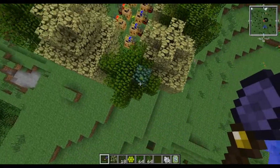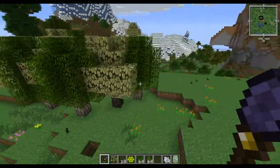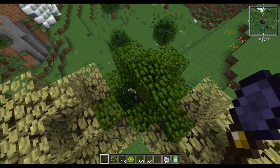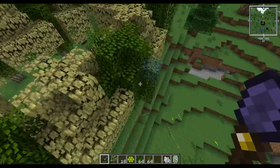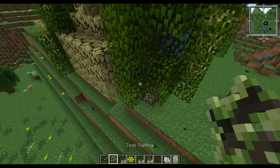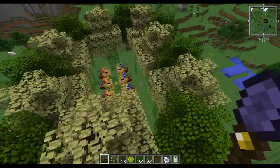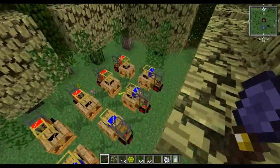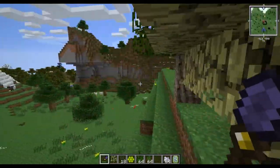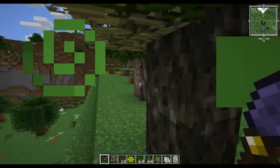Hopefully we can get a balsa sapling. Silver lime right there — that one's silver lime too. There's another one right here — that is a teak, so we're heading in the right direction. That's a silver lime, and here's another couple. Let's see what we can get — silver lime and silver lime. Sometimes you can see mutated leaves underneath; those are the easiest ones to get when you're not in creative. Here's one — we have a balsa sapling!